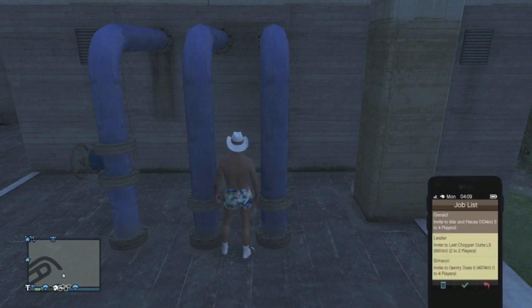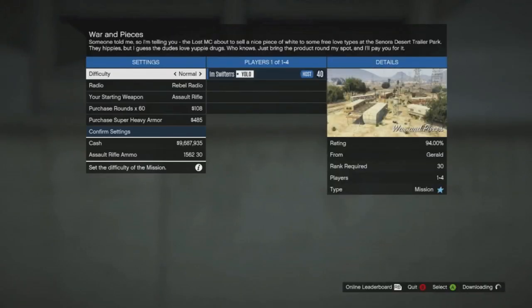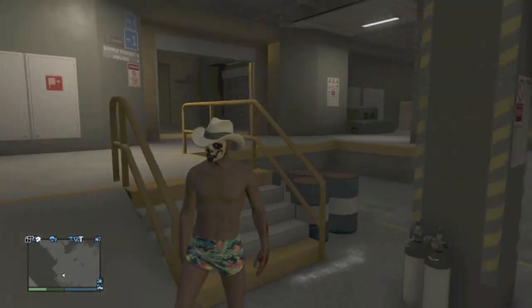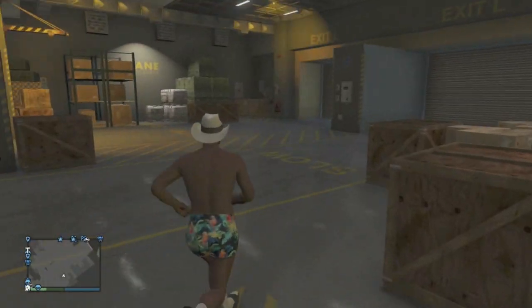Once you're in this position, you're going to want to pull up your job list and accept a job invite. However, before you confirm the settings, you're going to want to hit B and confirm quitting the job. Once you do so, you should glitch through the floor and you should now be inside the Humane Lab and Research Center.